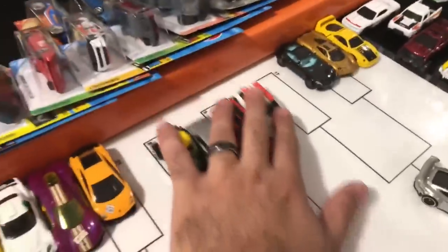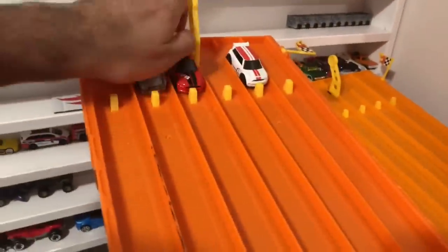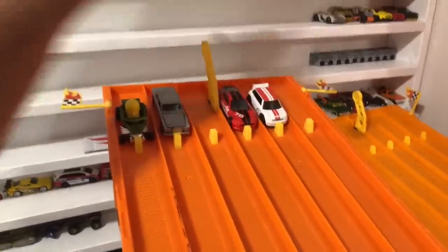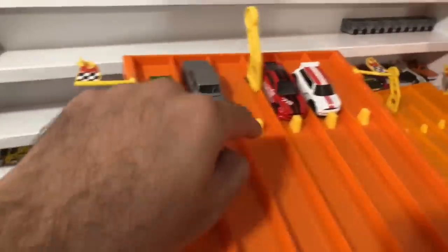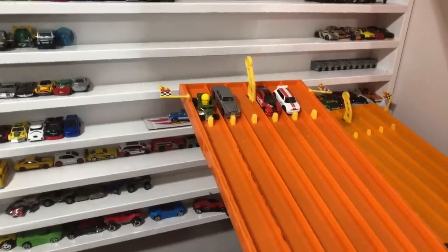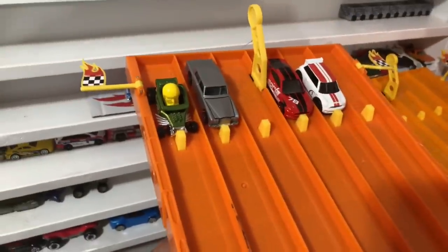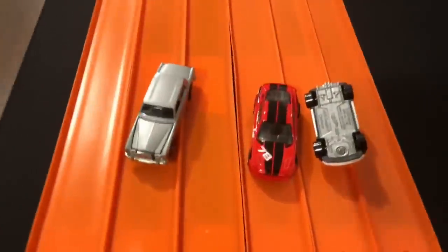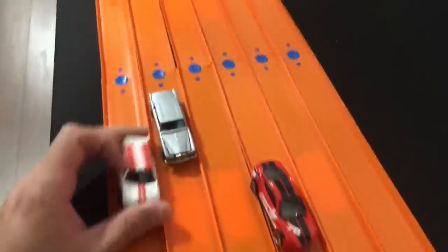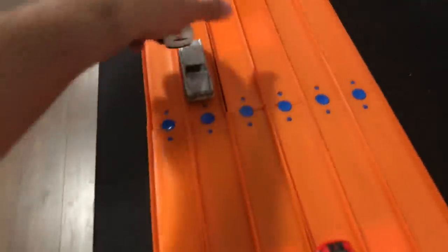Next up — we've got my rare collectible Rolls Royce racing! Never thought I'd be racing my Rolls Royce. I'm pulling for it, but also maybe not — I don't want it to get wrecked. We've got the Skull Shaker, Rolls Royce, Mustang GT Borla Edition, and the Mini Cooper. On your mark, get set, go — the Rolls Royce almost had it! The Mustang pulled ahead in lane number three. That was close! Rolls Royce, I'll give you credit — that was quicker than I thought. Skull Shaker just moves too much. It is the Mustang that is moving on.